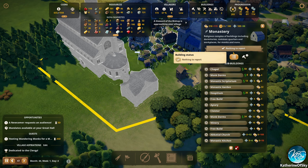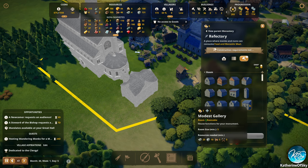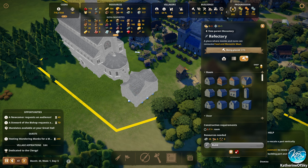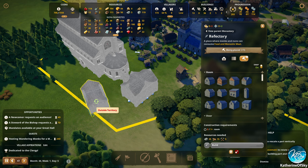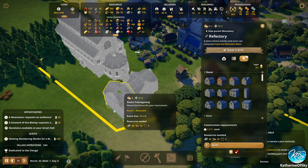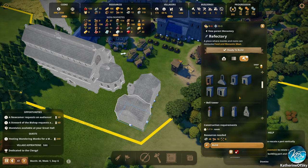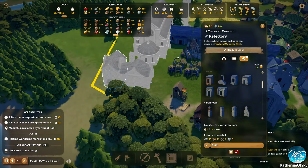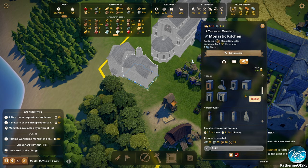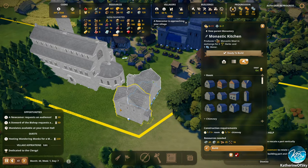I want to go back, edit building, and do the refectory — that's the eating place. Let's have a little dining hall here. Neither of these places has any doors, so I'd like to build one. Let's build one there, and for this one, we'll have a door on this side. Something with a star — there we go. Okay, we have things and stuff.